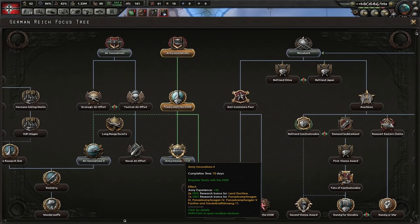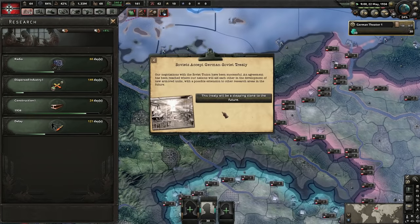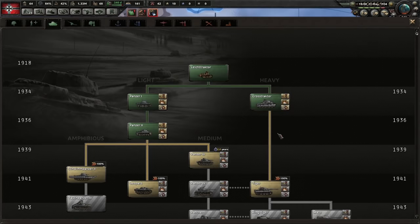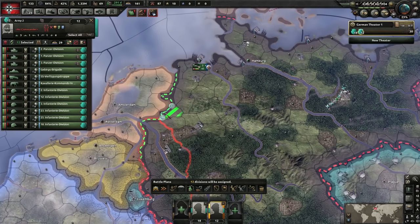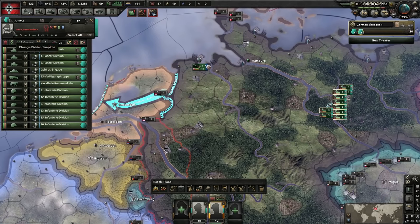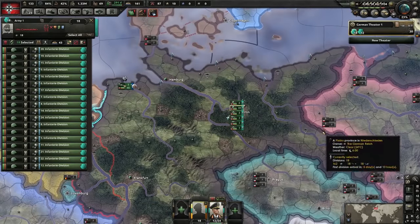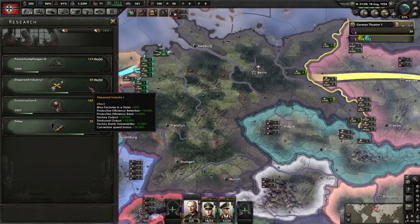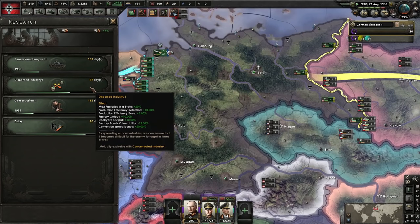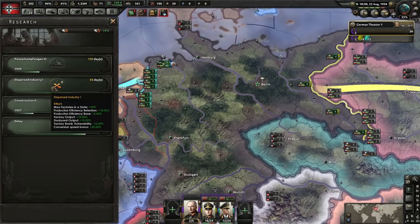Gonna go for army innovations to get the boots for tanks as well as the army XP. Now we've got the treaty with the USSR. Go for medium tank and rush it. Gonna split our army into two separate pieces — this one's got more of the mobile troops, push into here and take out the Netherlands pretty much immediately, and this one will hold the Eastern Front. Once you get around 50 days worth on disperse industry one, you can take advantage of the four-year plan to go for disperse three and four.